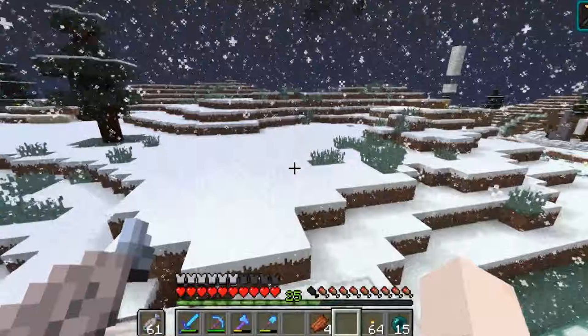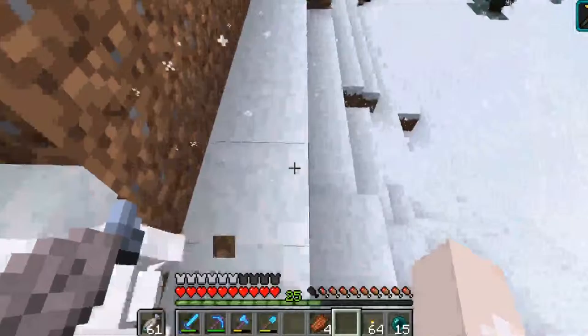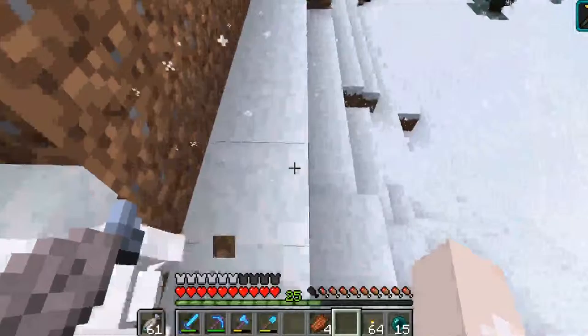Someone mentioned in a recent video that mobs no longer spawn in the top couple of Y-levels or top chunks, and that's where my mob farm is — I'm wondering if that's where my problem lays. I'm just three blocks short — boy, I can't count. Lucky that someone made this storage chest full of random stuff. The only thing bothering me is this little bit of gold, but we'll live. Haste 2 — let's do it. Now let's find where the snow farm is.